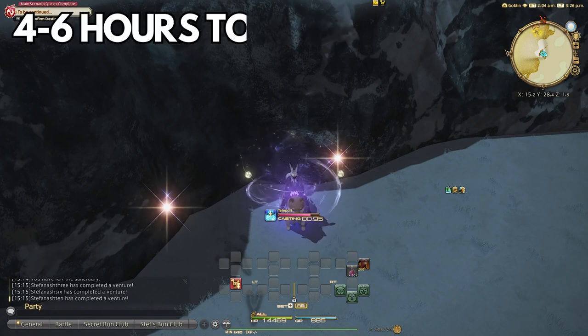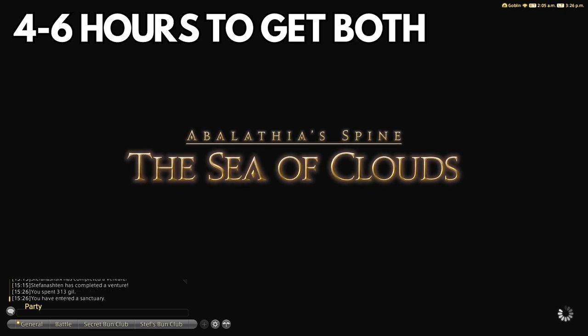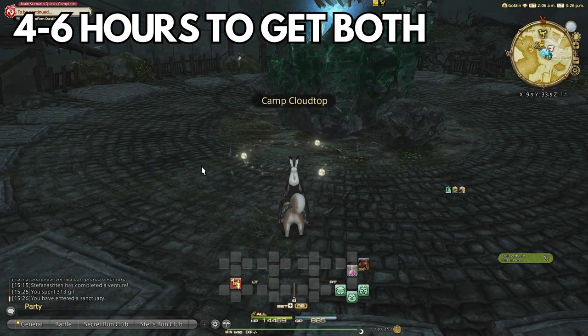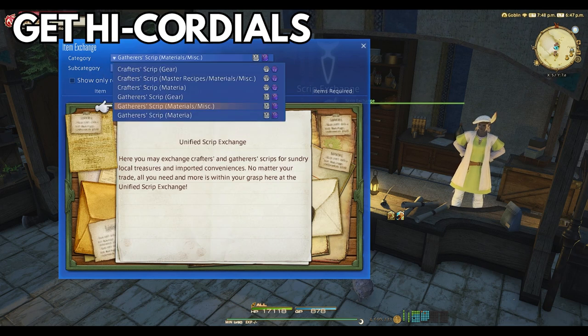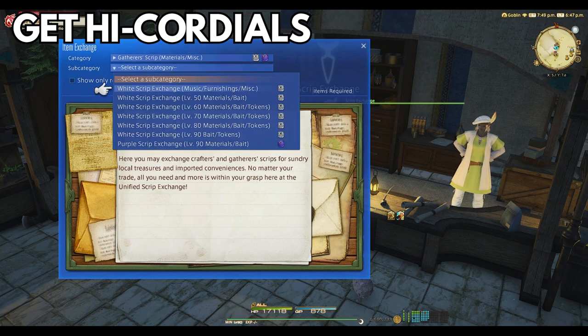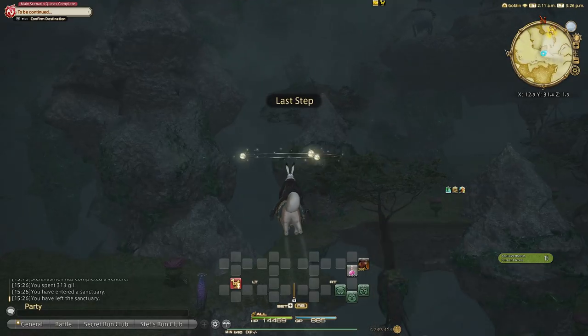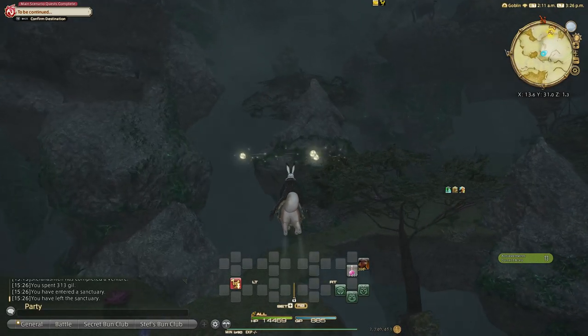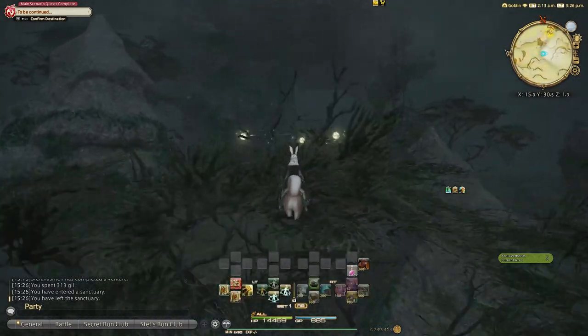I completed both of these relics in a little over 4-5 hours, but I was focused on it to maximize efficiency. You will need High Cordials — you can get these by gathering scripts. You'll likely have some already, but you'll need quite a bit, maybe around 100 to be safe, as you want to pop these every time they come off cooldown. Try to avoid using regular cordials since you can easily get High Cordials, and that 100 GP will make a world of difference when you need it.